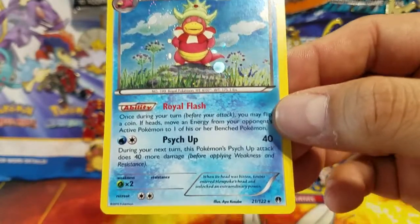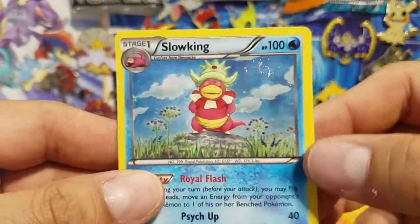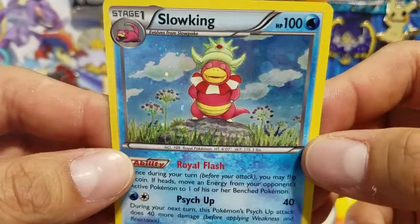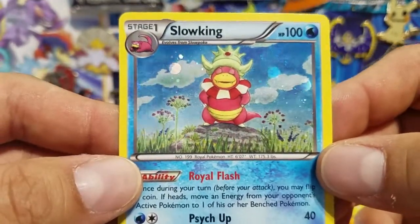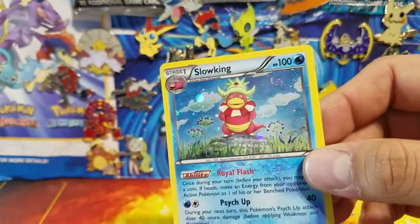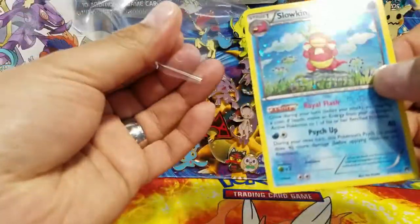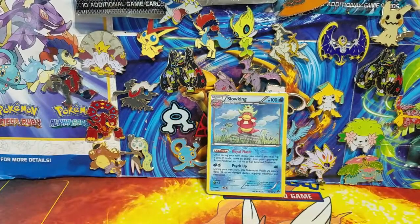I believe the Slowking came out of a Breakpoint pack. You can see the galactic foiling on the back — it gives it a really cool moon-and-planet kind of look. Let me go ahead and put that in a sleeve because I'll definitely keep this in my collection. The Slowking needs a King's Rock to evolve.